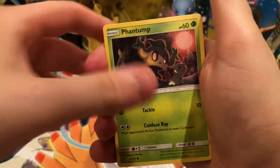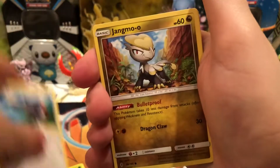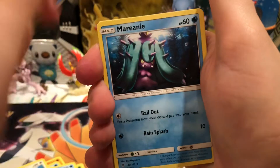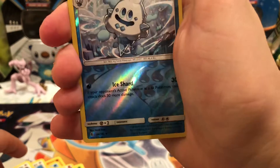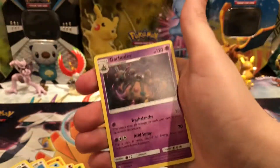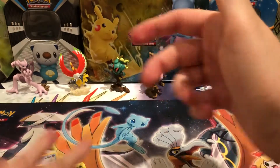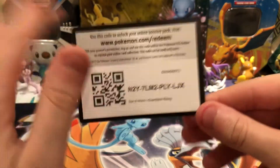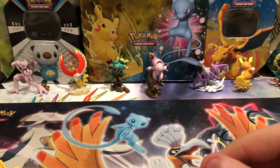So there's a Phantump, Barboach, Carvanha, Talo, Jangmo-o, Fighting Energy, Alomomola, Marinie, Fletchinder. The Reverse is a Vanillish — that is an Uncommon. And the Rare is a Garbodor — a very playable card, but a regular rare nonetheless. These mini binder things always had terrible pulls, don't know why.